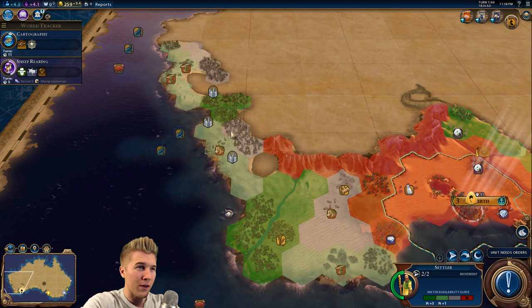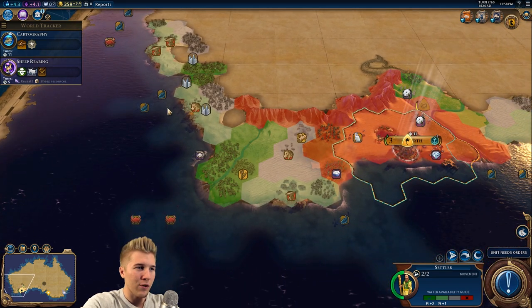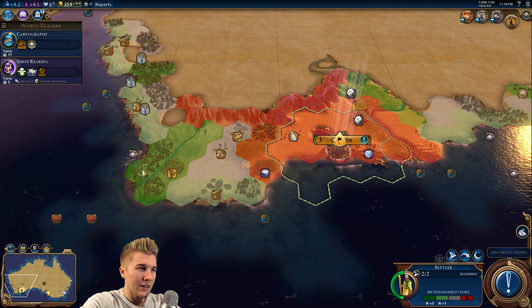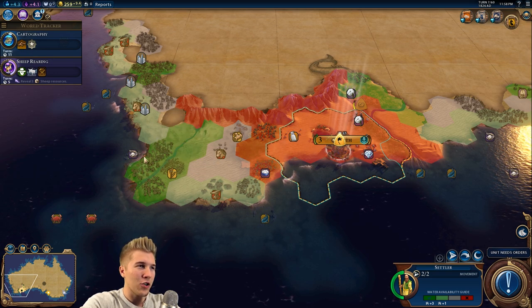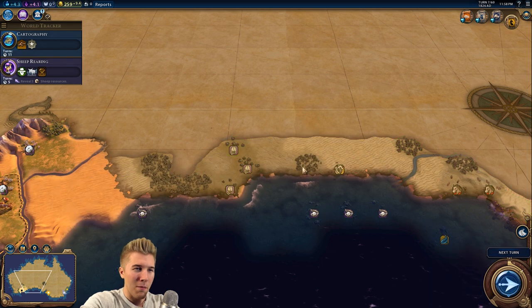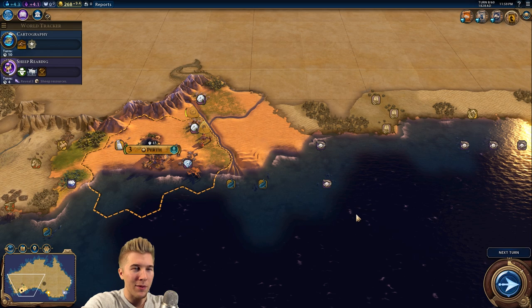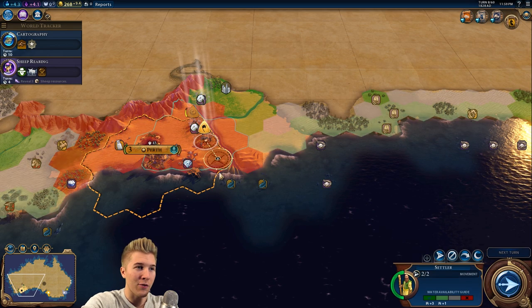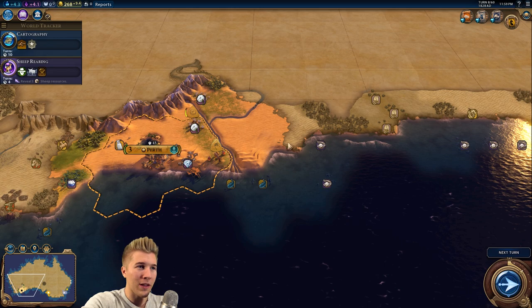I think I will stay true to my name, even though this isn't very safe. I like the crabs over here, but I just don't see any good area. I think I might go right there — move it over one more. We're going to need him to get out probably on the coast because he's going to take forever. We don't want him to travel through the outback too — that's not going to go very well.